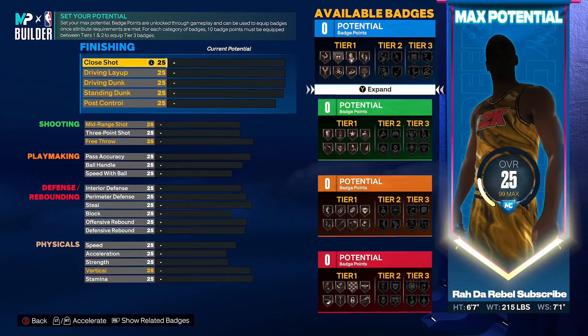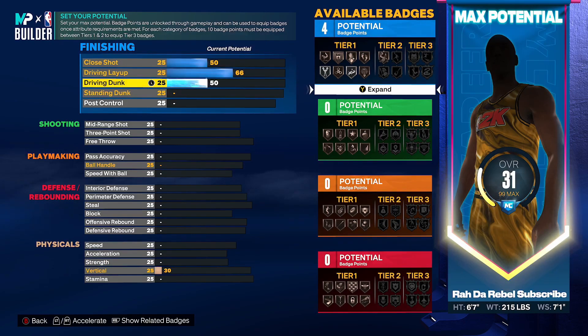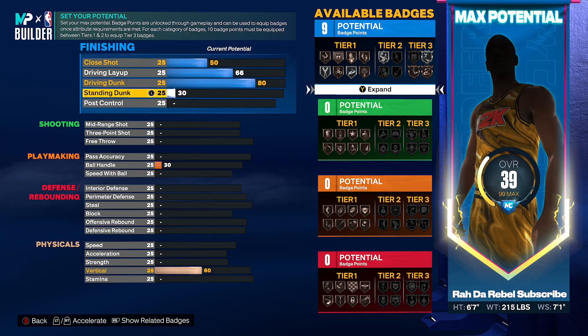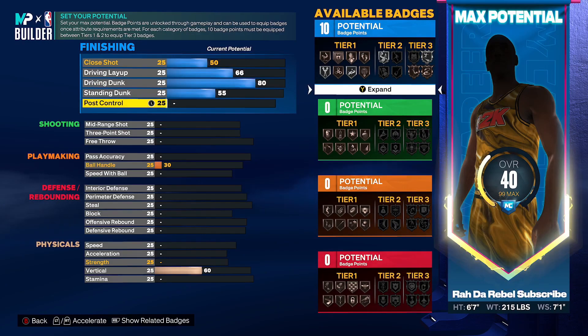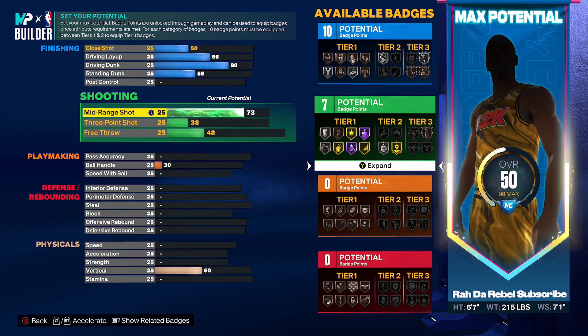Close shot: put that to 50. Driving layup is going to go to 66. Driving dunk: put that to 80. Standing dunk: put that on 55. Pulse control you can just leave that. Mid-range: put that to 76. Three-pointer: put that to 85.